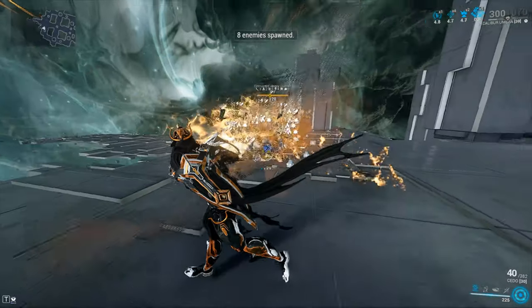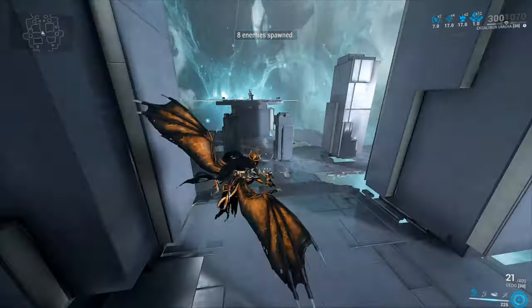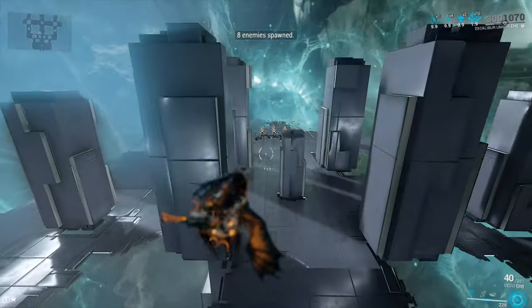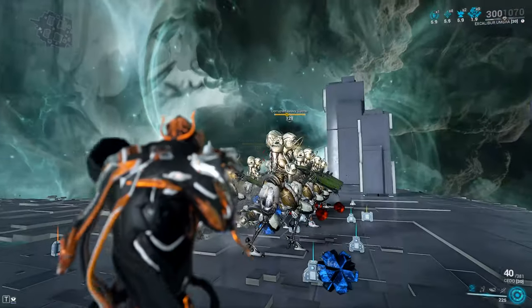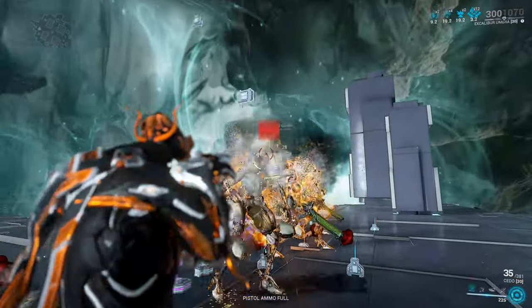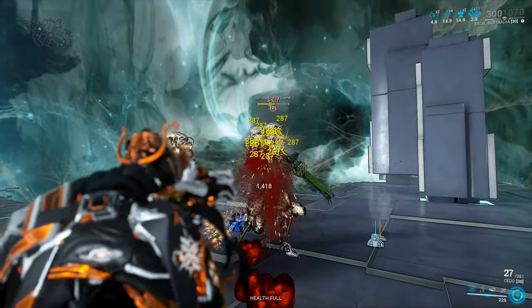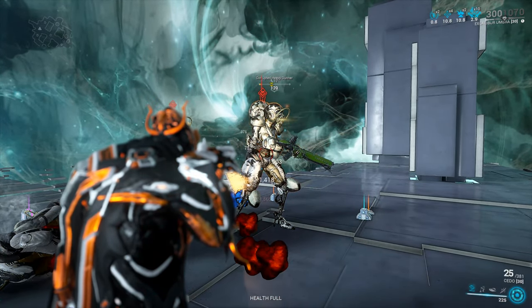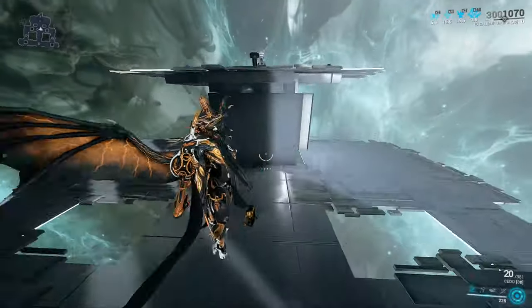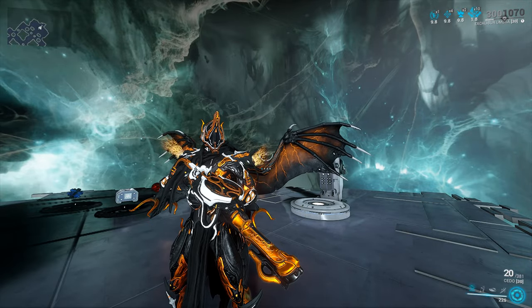This is a Hunter Munitions build, and I'm not waiting for the procs or the slashes — I want to highlight how much raw damage you can get out of this baby. I don't know if you see the health bars just melting away — it's there, and then snapshot, it's gone. I still had plenty of magazine left, 21 out of 40, and considering the fast reload speed, not even that is an issue. Just the slash alone from Hunter Munitions and your target still gets destroyed. If you need further proof, let's head on over to Steel Path.